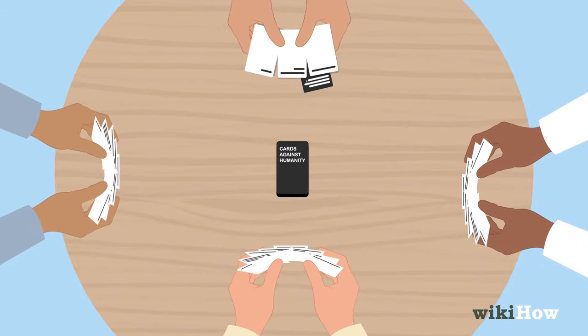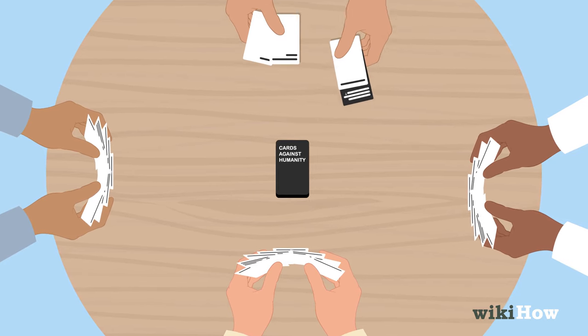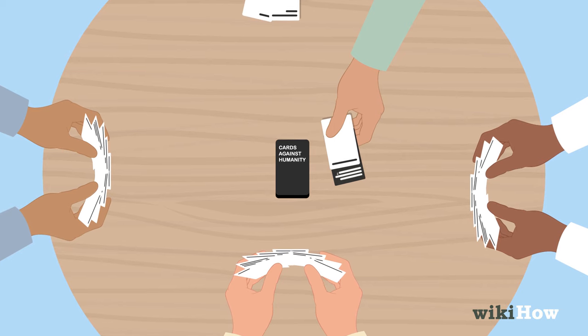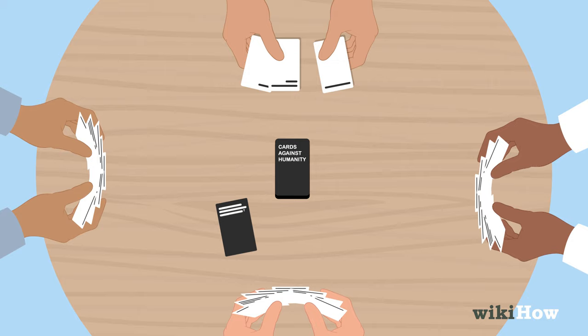When they're finished, the card czar chooses their favorite answer. Whoever submitted the winning white card is awarded the black card for that round and keeps it in front of them to keep track of how many black cards they've won.